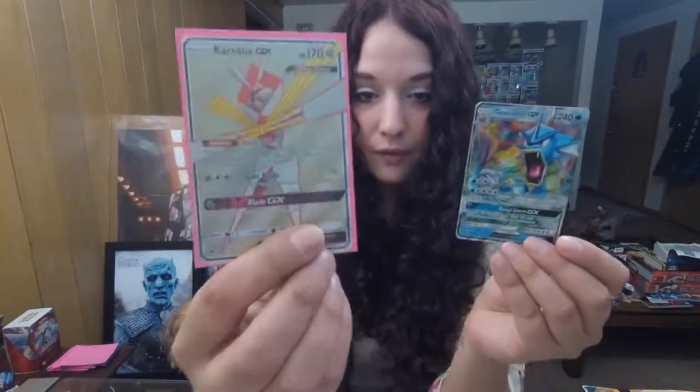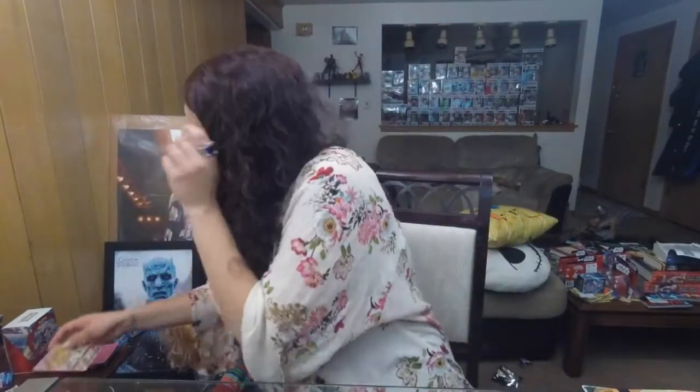Alright guys, so we did really good. These are the pulls from the second half — we got the Full Art Kartana GX. Let me read the move since I totally forgot. Ability: Slice Off — when you play this Pokémon from your hand onto your bench during your turn, you may discard a Special Energy from one of your opponent's Pokémon. I don't know how many people are using special energies — everybody! Gale Blade: two Colorless and a Steel Energy for 70 damage — you may shuffle this Pokémon and all cards attached to it into your deck. Pretty cool if you need to save its butt. GX attack: Blade — only one Metal Energy, take a prize card. I like that — I'm just going to stick this sucker in my deck, even though I don't run Metal.